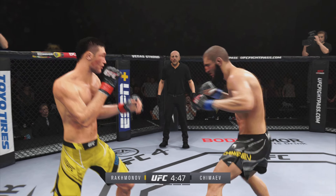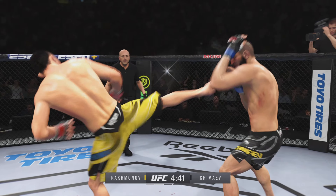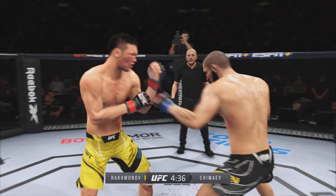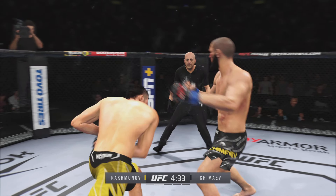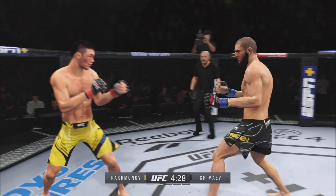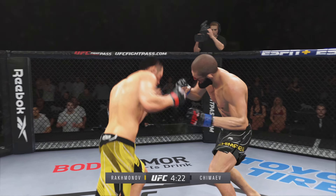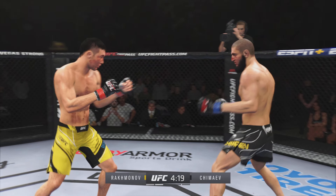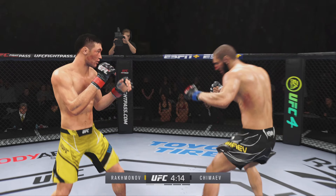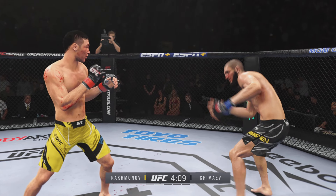Round two underway. Massive head kick there — we'll see if he can finish. Now we're just going to end the fight. He lands the right hand. Head kick is blocked. He lands a punch there — great connection. He's in a great flow right now. Huge strike lands there, and somehow his opponent's chin held up. You do not want to be on the receiving end of those types of strikes.